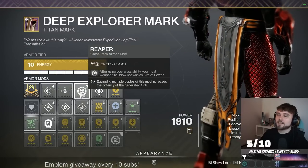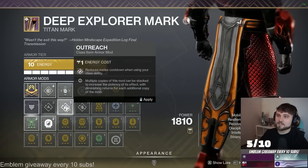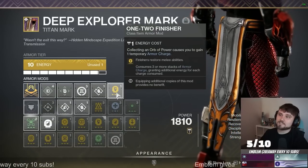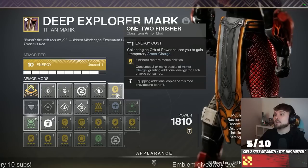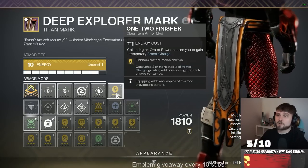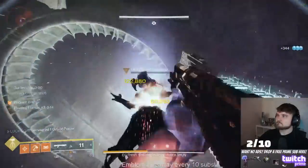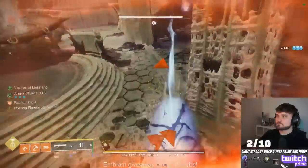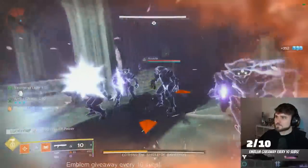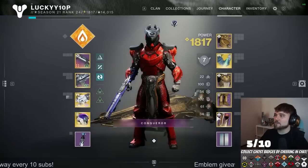For the class item, we're going with Reaper. I do park my class ability from time to time so I can get my grenades back if necessary. Sometimes I rotate this out for Outreach just in case I do lose the hammer, because it happens from time to time. One thing that's really nice is putting on One-Two Finisher — if you do lose your hammer, you can just hit a finisher on an enemy and it should restore the majority of your melee energy so you're not running around without your baby hammer. If I lose my hammer and start running around, the enemies just completely overwhelm you. You need 100% uptime of the hammer, consistently hitting targets, and if you lose it you need to get it back fast. That's why I have One-Two Finisher — to get my baby hammer back extremely fast.